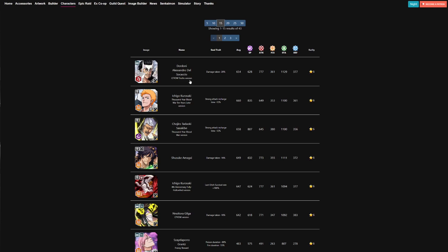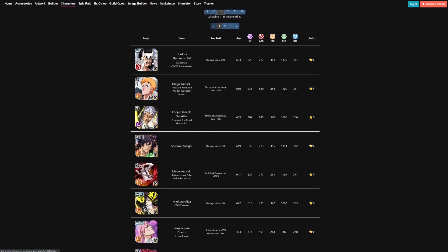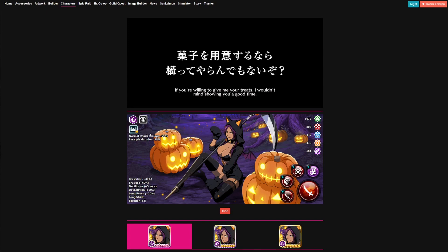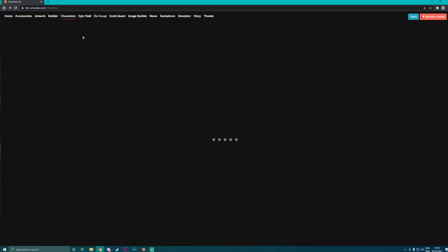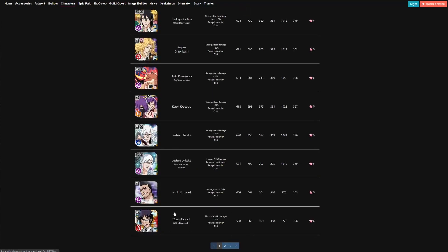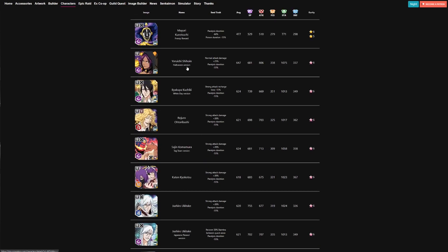Now let's talk about the links you want to use. As I mentioned, only those top two characters are naturally immune to paralysis, so if you're using anyone else you need to cover that through links. There are only two characters in the game that have NAT attack damage and paralysis duration — Halloween Yoruichi, which gives NAT attack damage plus 25 and paralysis duration reduction 55%, and White Day Shuhei. Those are the two links you want. If you have two of each, you're in luck and can cover both side lane characters to make sure they're both immune to paralysis.